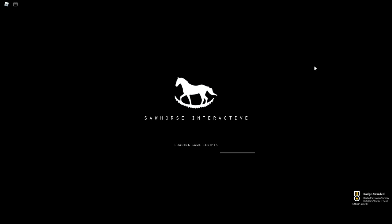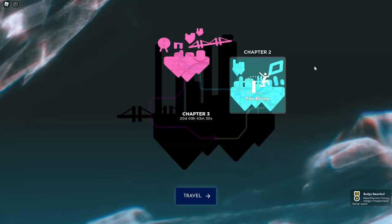All you have to do is go into the game, and as soon as it's loading, you'll see on the bottom right a badge — that badge is what you get, and then you've got the item in your inventory. It's super easy.